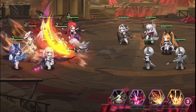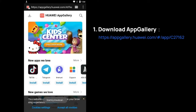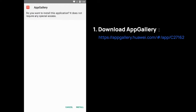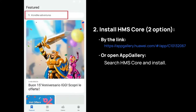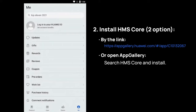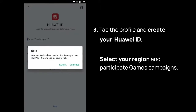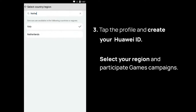Are you ready to take your gaming experience to the next level? Here's how to install App Gallery. Whether you're on Android or using an emulator, head to your device app store and search for App Gallery. Hit install, then make sure you have the latest HMS Core installed the same way. Before jumping in, create your Huawei ID and make sure to select the EU region in the settings.